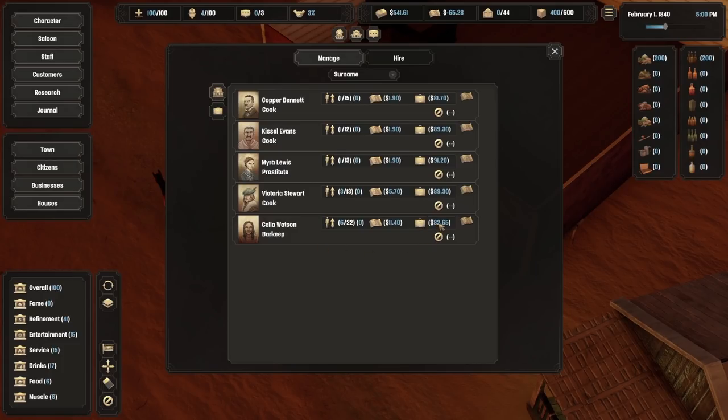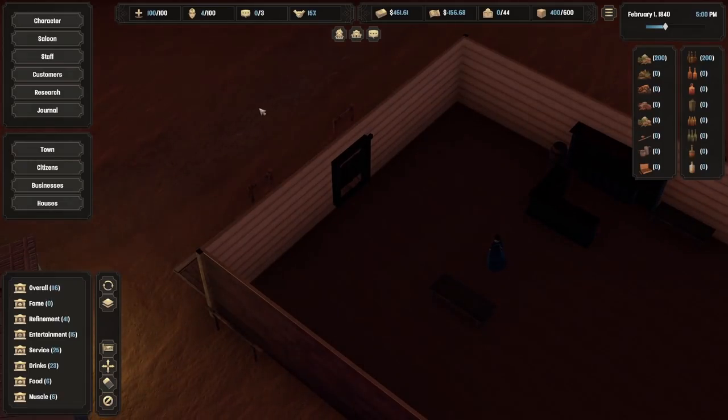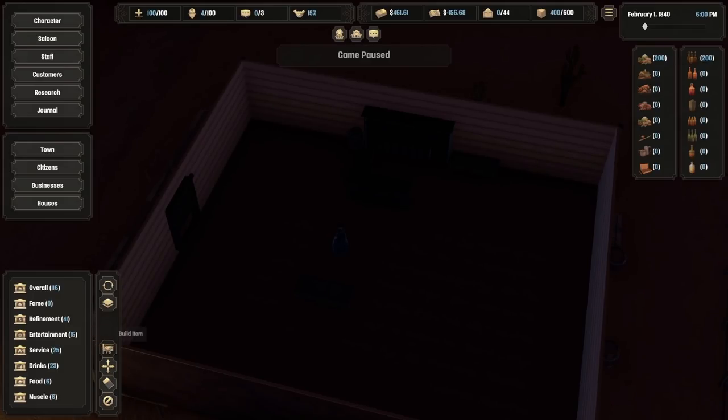Celia Watson is the only barkeep available. It's going to cost $82.65 to relocate her, and she requires a daily wage of $11.40. She's level six and can get up to level 22, which is why she's expensive. We haven't got any other options so we'll hire her. We're a bit down on money now but never mind - she'll make her way in on a horse or train. It's getting a bit darker - are there lights? Maybe we need to get some lights.